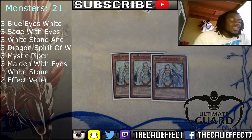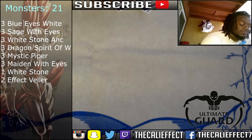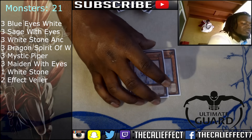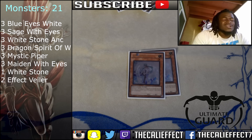Three copies of Maiden with Eyes of Blue, which allows us to get our Blue Eyes White Dragons to our side of the field. Its effects can be easily triggered by targeting it with Sage with Eyes of Blue or Mausoleum of White. One White Stone of Legend — sometimes we need Blue Eyes White Dragon in our hand, it's a Trade-In target, and it's also a Card of Consonance target. Two copies of Effect Veiler, which I feel is the better hand trap mainly because it's searchable through Sage with Eyes of Blue. We don't need cards like Ghost Ogre because we're sitting on 3,000 attack monsters — we more need to negate monster effects, especially in the Monarch matchup.